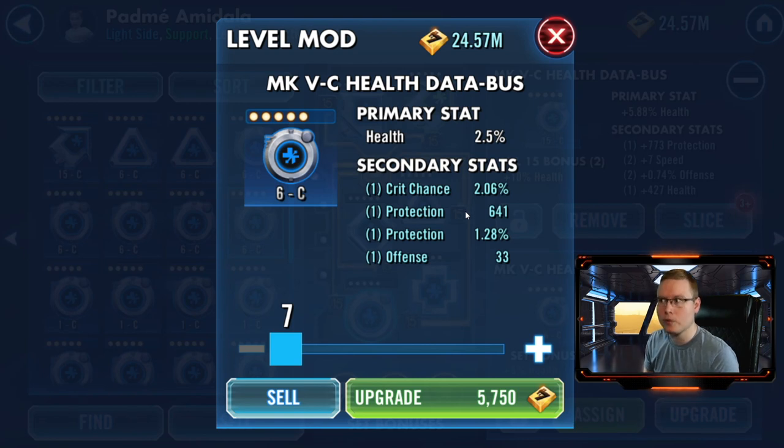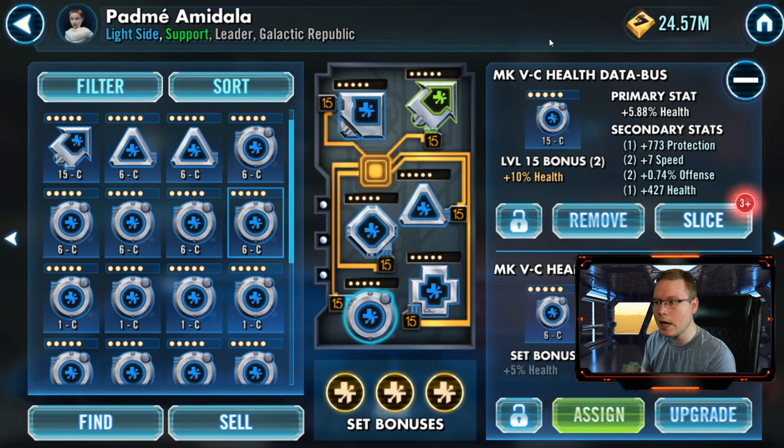There are special cases where speed isn't the top priority. Grandmaster Yoda, for example — mods with offense percentage are a really driving factor for him. Similarly, Emphatic Nest wants high tenacity, so you're looking for other secondary stats over speed in those cases. But for most characters, speed is king, and if a mod doesn't have it, it's not a good mod.